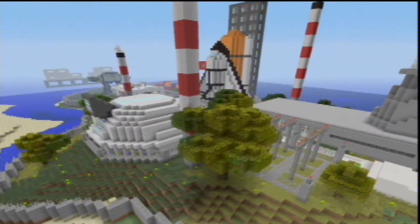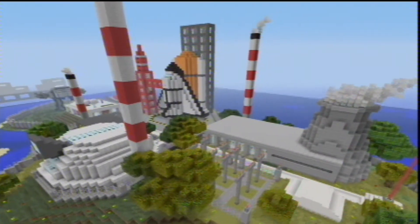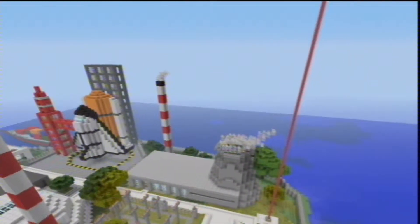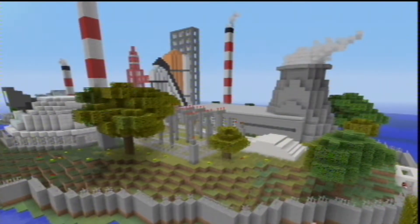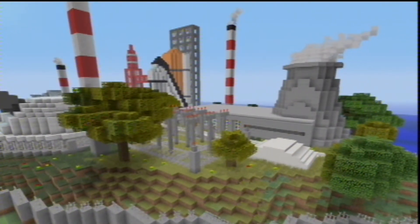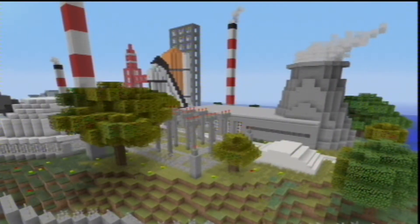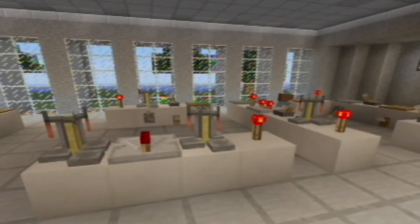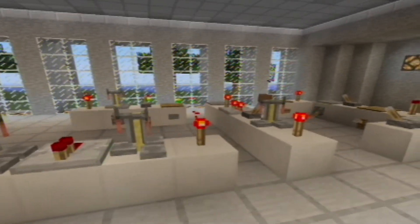Now that's the majority of things on Science Island but there is one more thing to look at and that's our power plant. This power plant supplies all of the energy to Fort Awesome and takes the highest of security levels to access. As you can see there's a lot of delicate equipment inside and we wouldn't want any of this falling into the wrong hands.